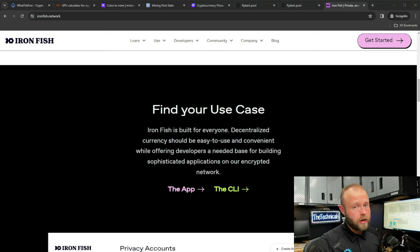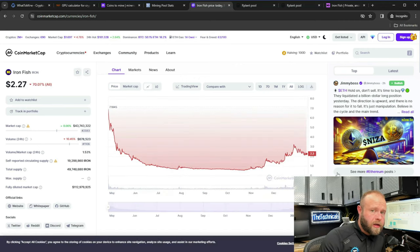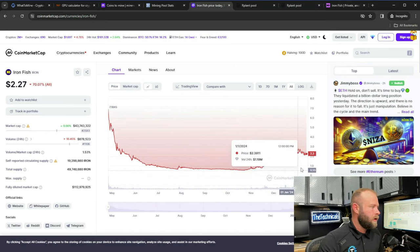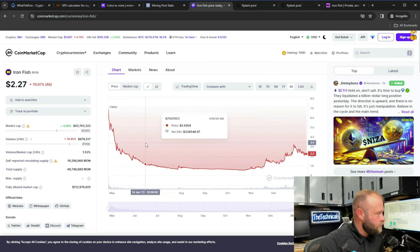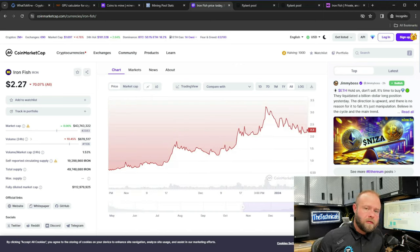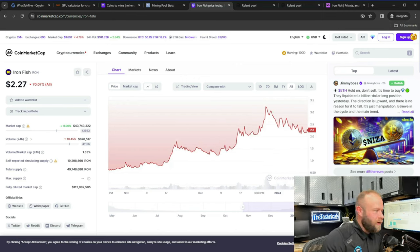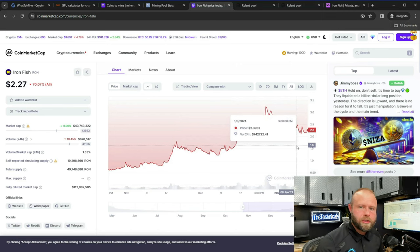Final thing I'm going to look at is the price — to see if this thing has already mooned too hard or if it has any legs to last until the next bull run. Ironfish when it debuted was super high, went down to nothing, and then kind of came back up. It's not one where it crashed into absolute nothing and just floundered. There is recent activity — since November the price has steadily been creeping up to about $2.27 per FISH from its high of $7 at the beginning. I'm not a chart analyst and I don't really believe in chart analysis. Ironfish is looking good — let's switch it up and head over to FISH.